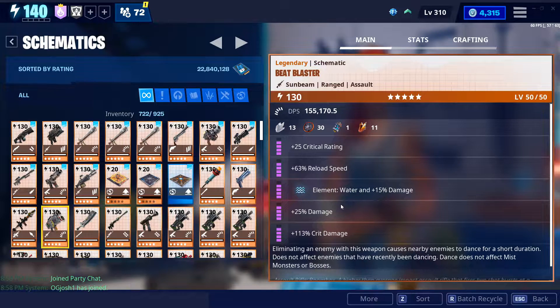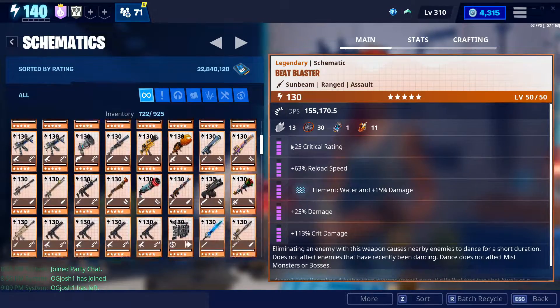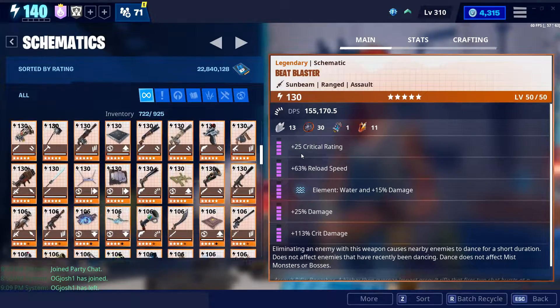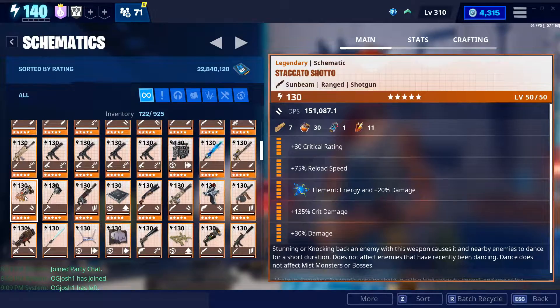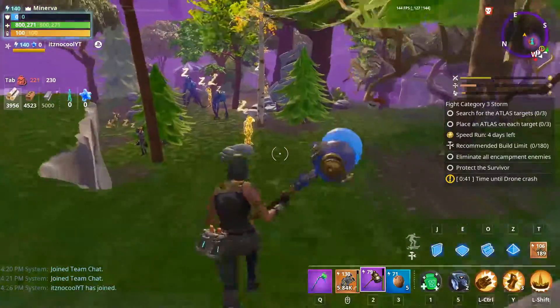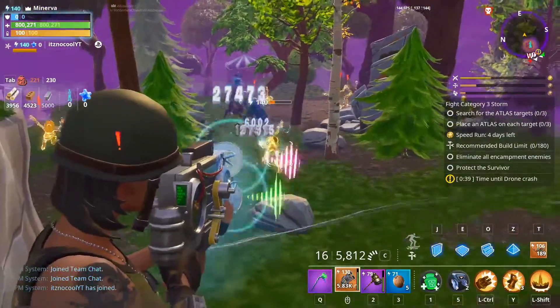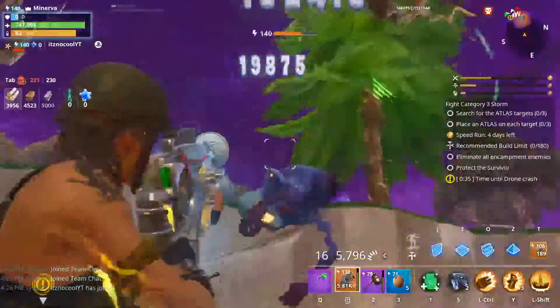Oh boy, is this the first sound weapon I've ever covered on this channel? This is a bit of a teaser since I'll be talking about the Staccato Shadow pretty soon. I can't find the weapon — oh there it is. That's one heck of a shotgun, but that's not today's video. Today we're talking about its assault rifle cousin, the Beat Blaster.